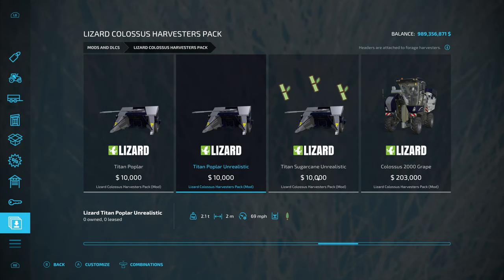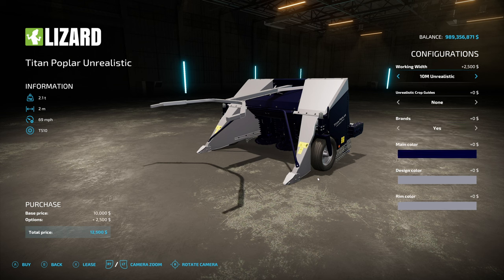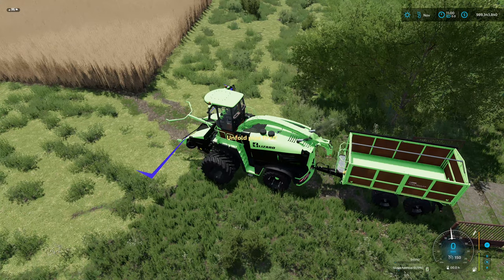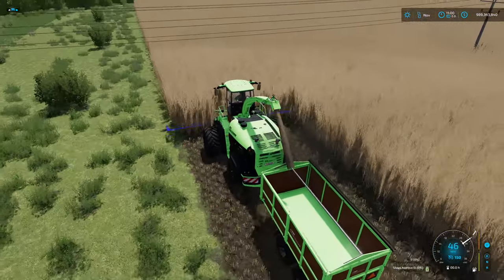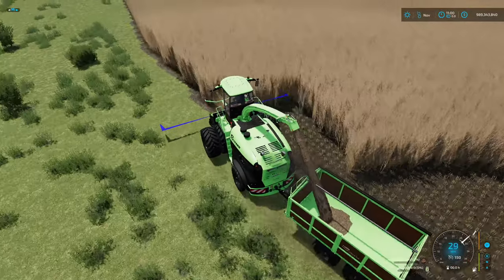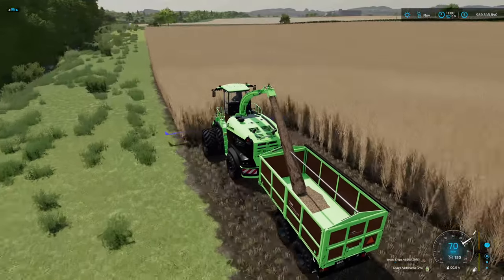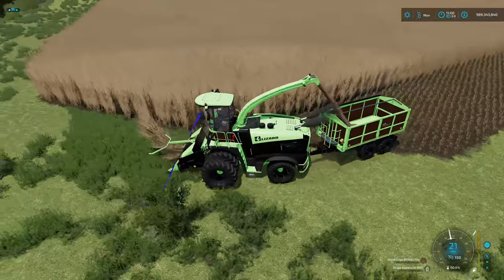Next, let's talk poplars and sugarcane. Going with a 10-meter unrealistic poplar header with blue crop guides, and an absolutely ridiculous green tractor setup. Opening the pipe toward the trailer and turning on the harvester — we've got poplars. You can do this at 50 meters if you want. It's a little squirrely with everything going on. We're already at 50,000 then 60,000, 70,000 liters — it's filling fast. Love it.